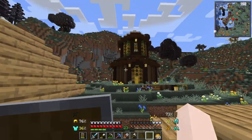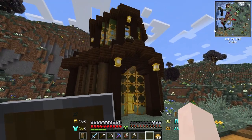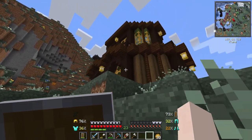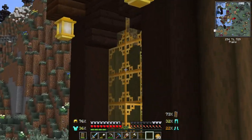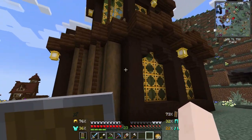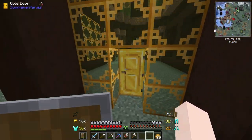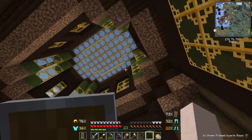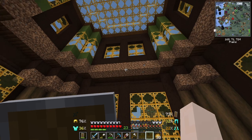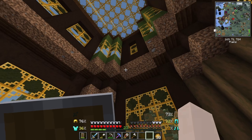And here we have the exterior of the library complete! I did end up having to go back to the nether to get more sinnosite to complete the roof, so all the framed quartz glass is in. I'm just so happy with how this turned out — I really like the colors and I think it's very different from anything I've ever built. On the inside I haven't done anything yet, but it feels pretty big in there, which is cool.